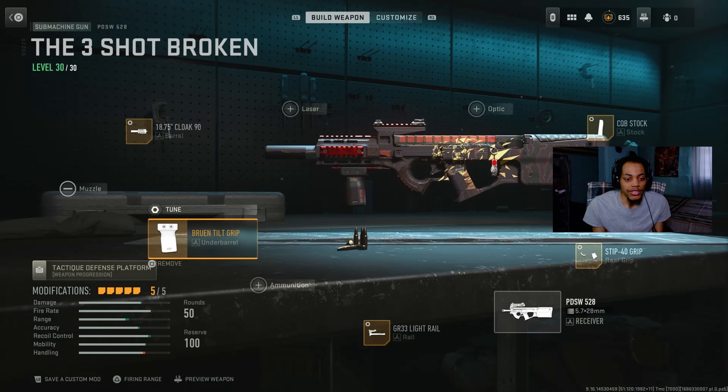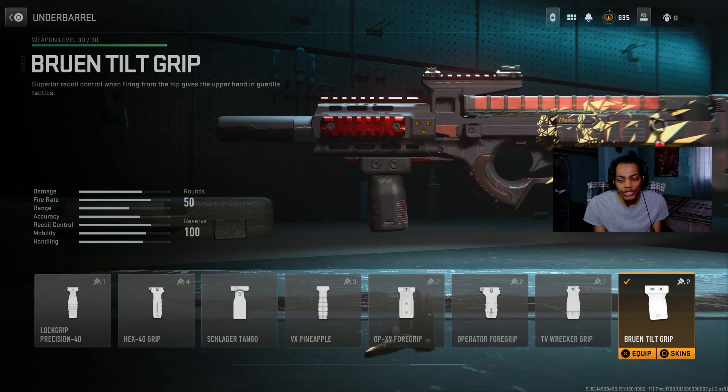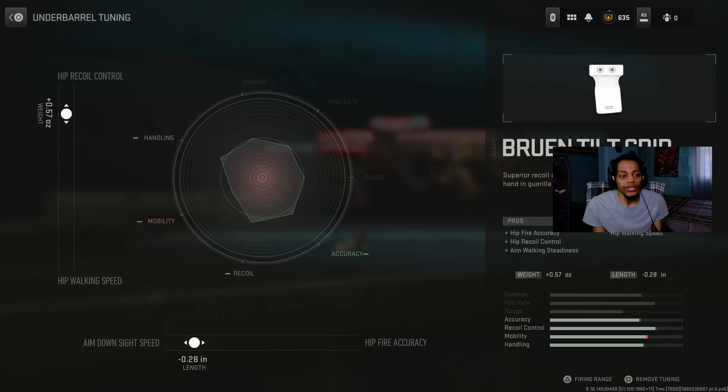With the underbarrel, we got the Bearing-T grip — this is actually my first time trying this out. I gotta go to the tuning. We got the hip recoil patrol at plus 0.57, then we got the 8.0 high speed at negative 0.28. It's all about handling, recoil, and accuracy.